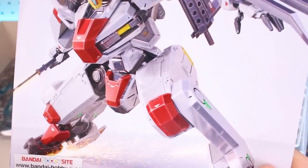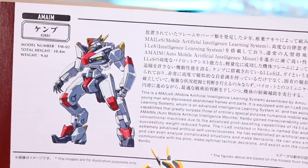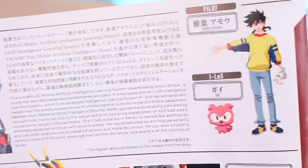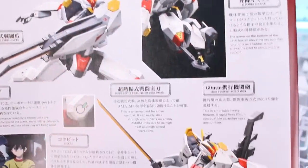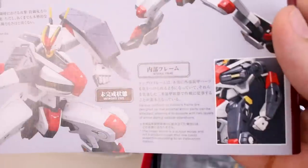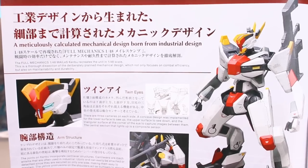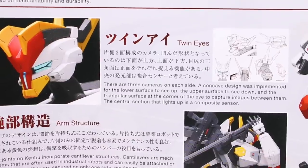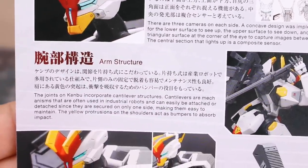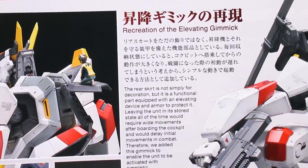The actual instruction manual shows the full normal color version, so I'm guessing this is what the normal box art will look like without the clear color version. On the back side of the manual, there's some information about the Kenbu and an illustration of the pilot and the AI, plus more photographs and information about some of the weapons and gimmicks. It's all in Japanese and in English, so there's quite a bit to read.